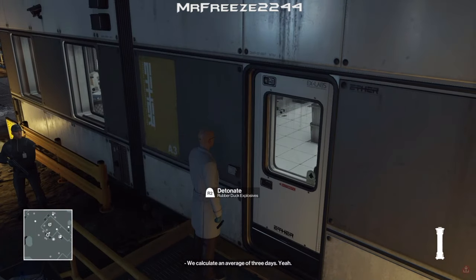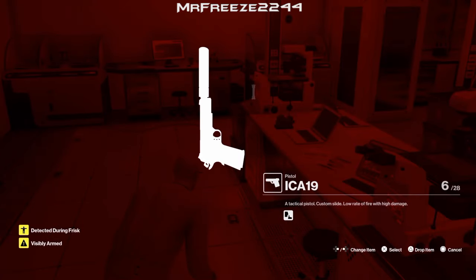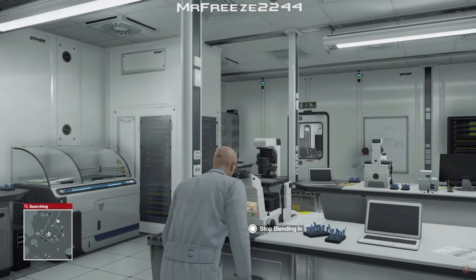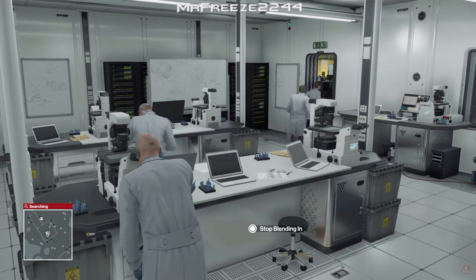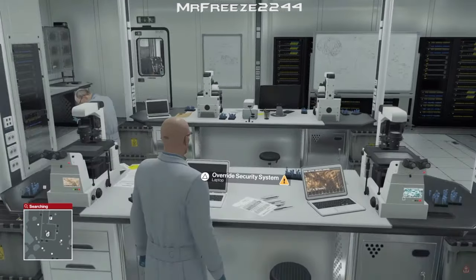I'm going to detonate it inside the laboratory. There we go. Then explode the other one as well. Two explosions should get these lab technicians out of the room. Now we're just going to wait for all of them to leave the room, and once all of them have left this lab area we'll have plenty of time to hack the laptop.